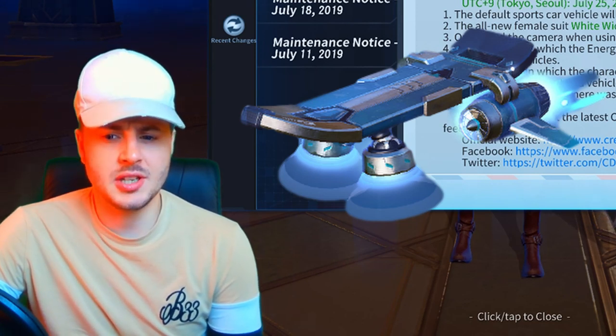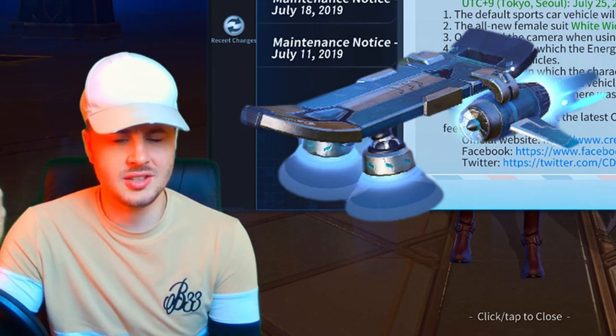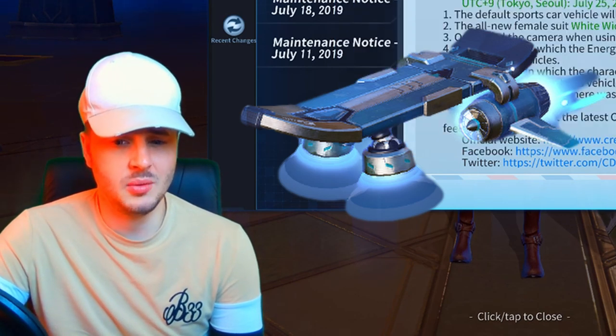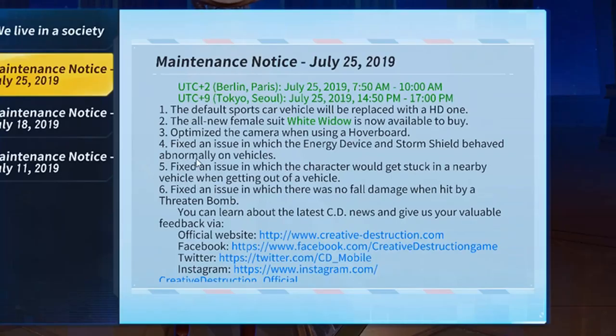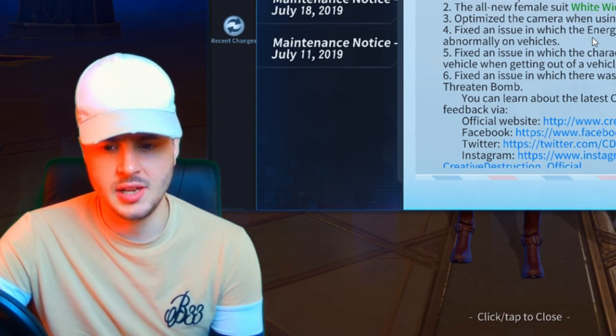I haven't got a clue what this means — I don't know if they've changed the icon so you can free-look when using the skateboard hoverboard. It's a bit weird. Number four: they fixed an issue where the energy device and the storm shield behaved abnormally on vehicles. Does anyone actually use the energy device and the storm shield in vehicles? I mean you don't really need them until the last zone anyway.